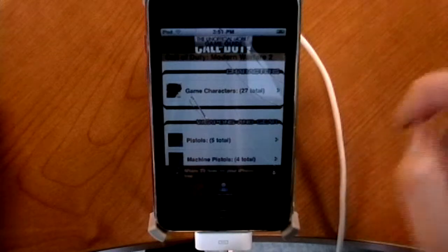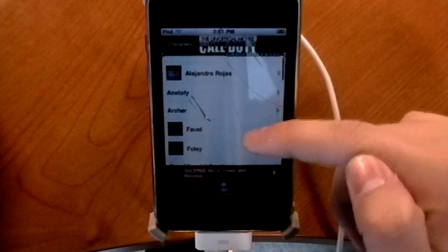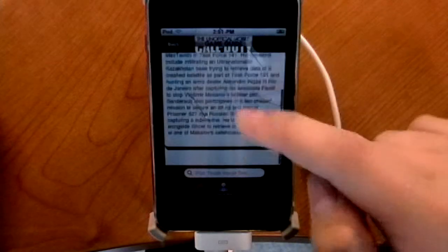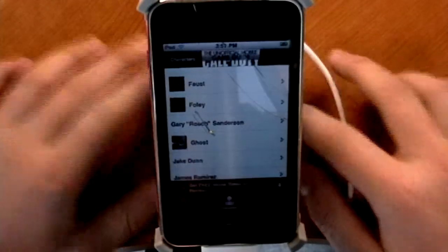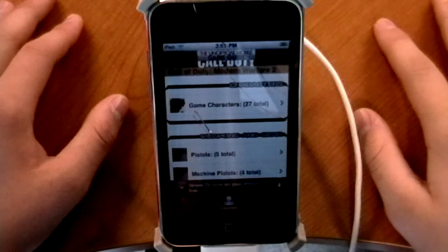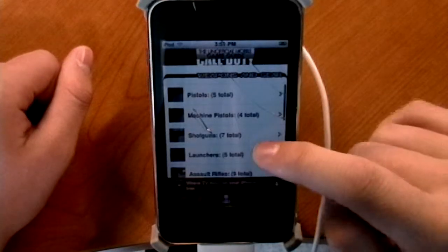Characters, right here. It shows you game characters — 27 in total. You have Alejandro, Rojas, Archer, Frost, Foley, Ghost. It gives you a little intel about them, which is actually really neat. So if you like playing a game over and over again because you think it's like a story — which in a way it is — then you'd definitely love this application, because it tells you all the background information on all the characters in the game and their main role.